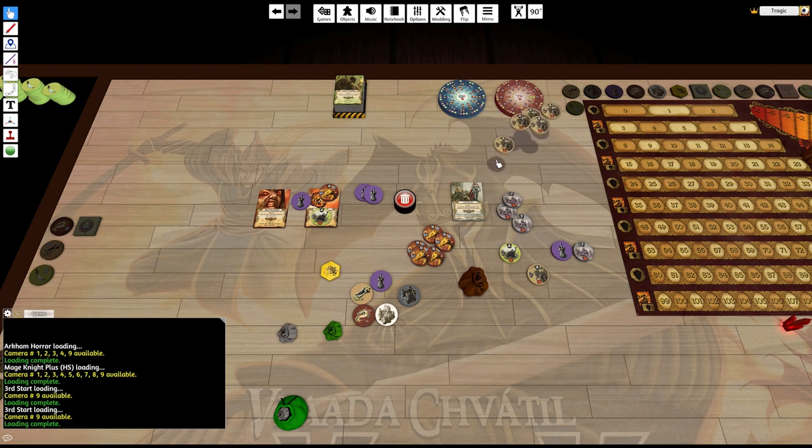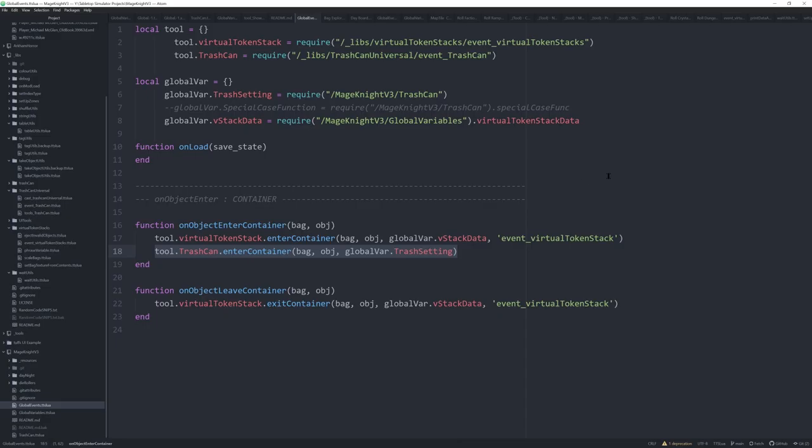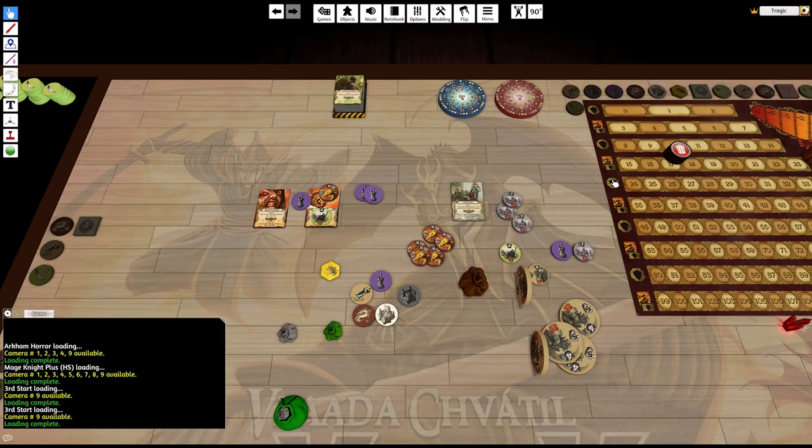It's also got special case handling — these objects are my special case test, which allows you to completely override the discarding function to do whatever unique code you want. In this test I just made it spit them out on the side and scale them. To use this trash can, you only need two lines of code: the trash can code placed in onObjectEnterContainer, and a require statement to load the module. Add those two lines to any mod, tag your objects correctly, and the trash can is functional.